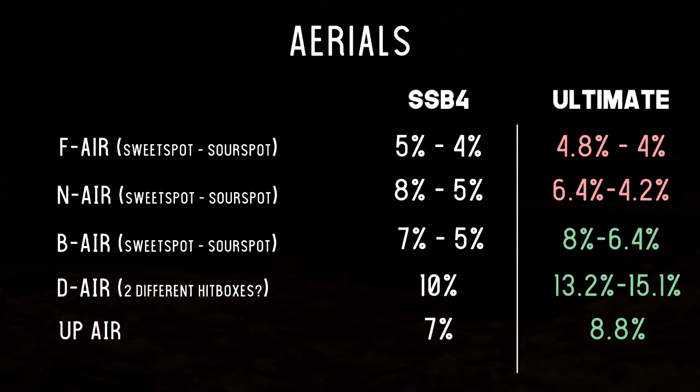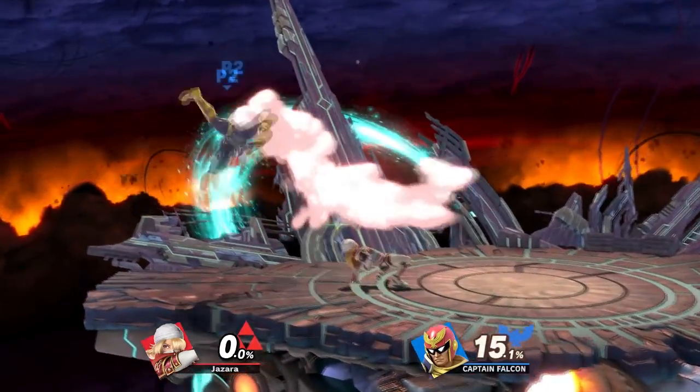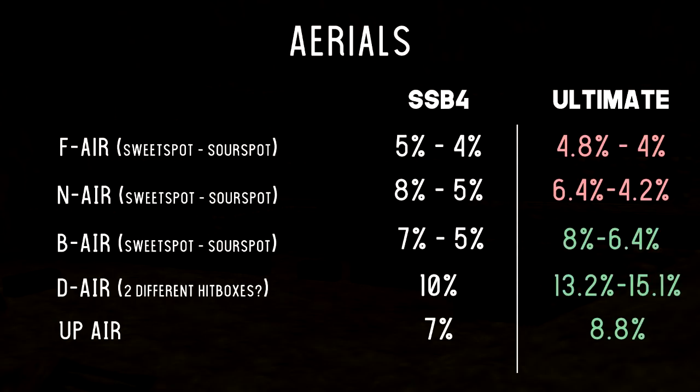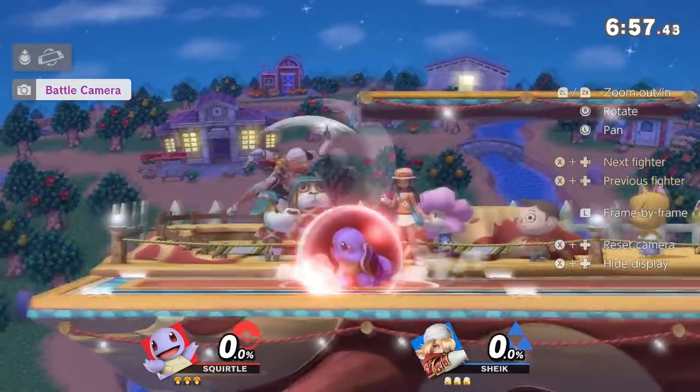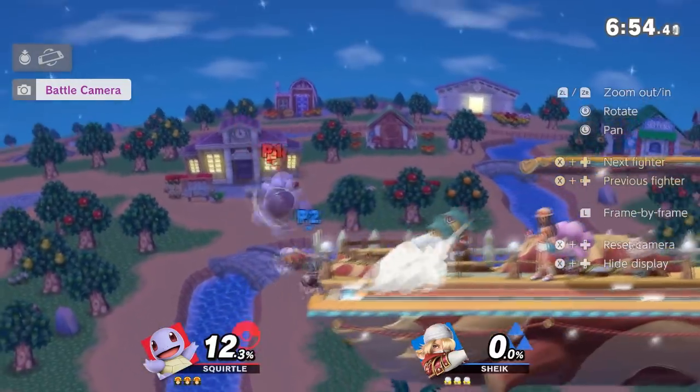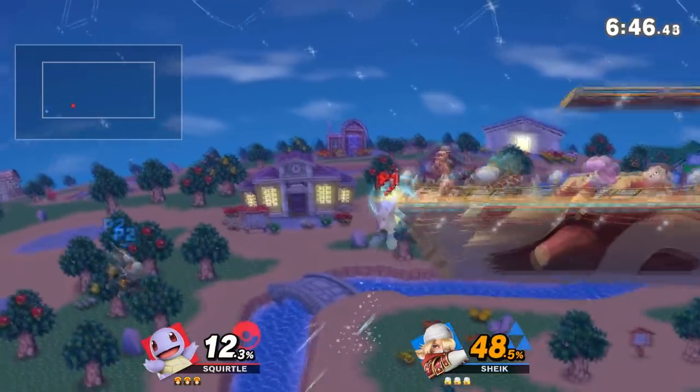Getting into aerials: F-air sweet and sour spot have gone from 5% and 4% to 4.8% and 4%. N-air sweet spot and sour spot has gone from 8 and 5 to 6.4 and 4.2%. B-air sweet and sour spot has gone from 7 and 5 to 8 and 6.4%. Down air in Smash Ultimate seems to have two different hitboxes — Smash 4 did 10%, Smash Ultimate seems to do anywhere between 13.2 to 15.1%. Up air went from 7 to 8.8%. Forward air seems to have a little bit less range than in Smash 4, but still sets up for about the same stuff — leads into grabs, Bouncing Fish, gets you stage control. Overall still a good move.